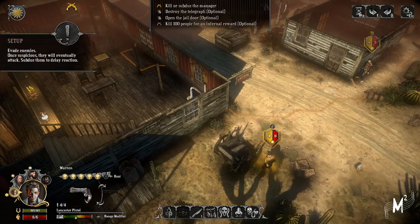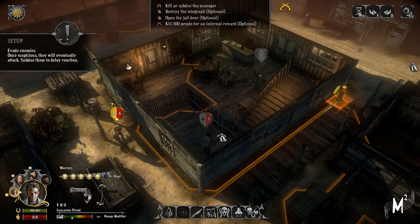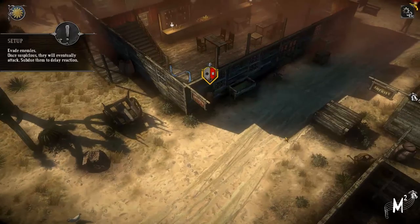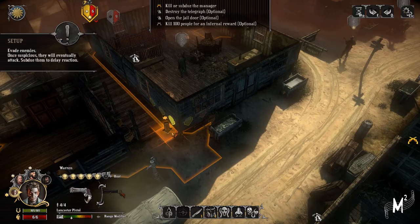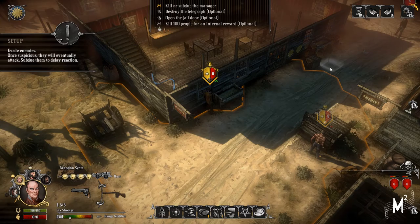So the first thing I want to do is get our setup going. We're sneaking around, so let's firstly unlock this guy — just making sure there's nobody around. Brandon, what can we get you to do? Let's get you into the pub, get you around, hopefully in and around and not in sight. Mari, you can go here. It's kind of boring — we just have to do a general setup at the moment.